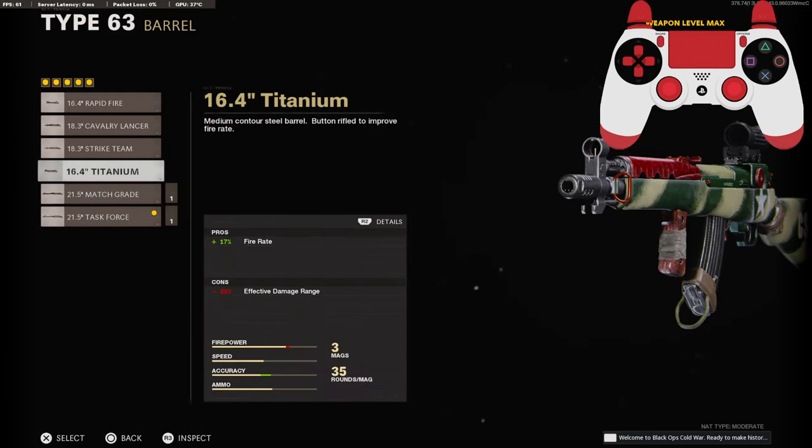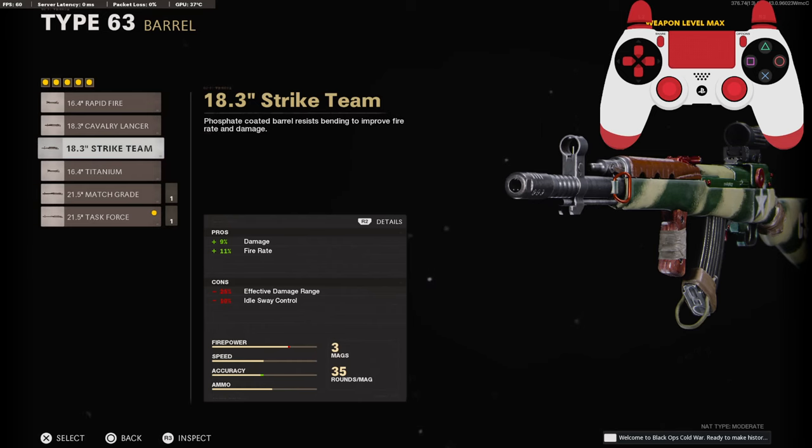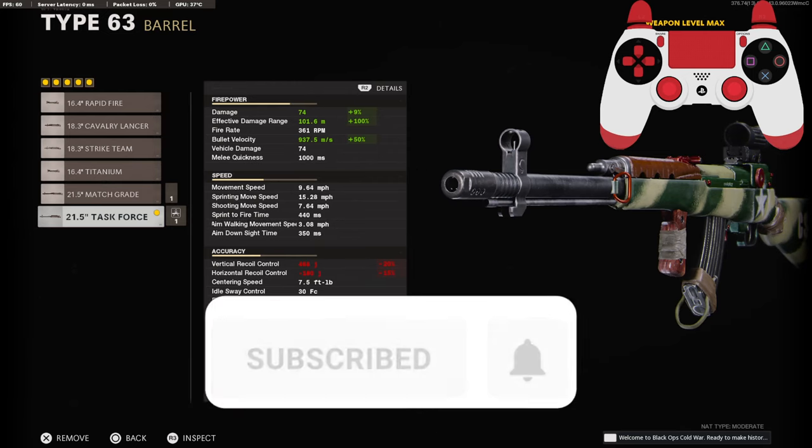Now you can go with the titanium barrel or the strike team barrel for the damage and the fire rate, because the Type 63 does lack in some fire rate, but I wanted that effective damage range and bullet velocity — it just makes it so much better.